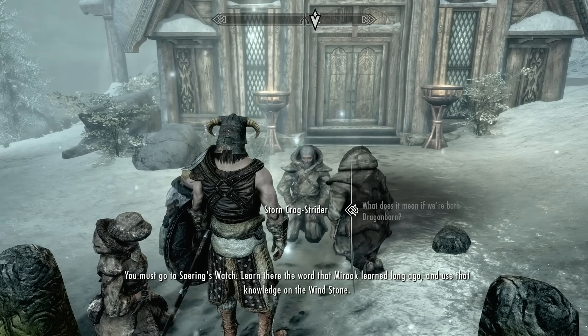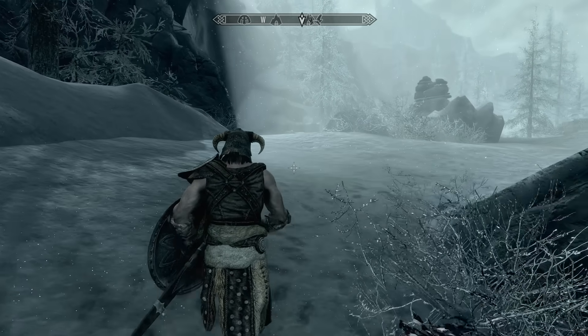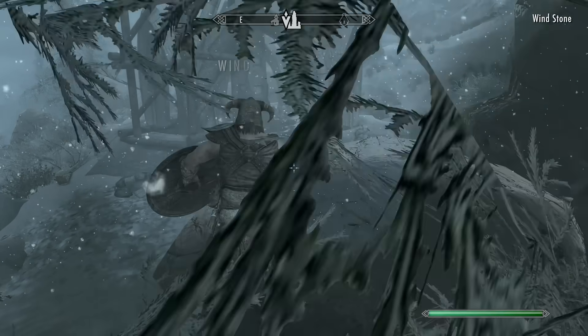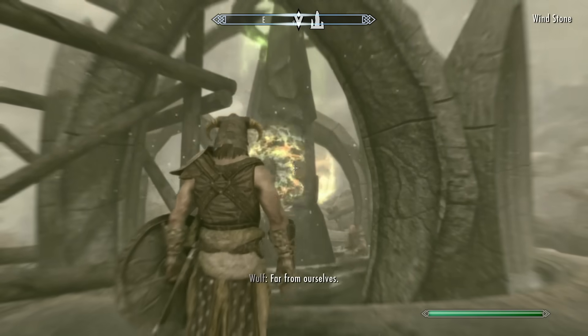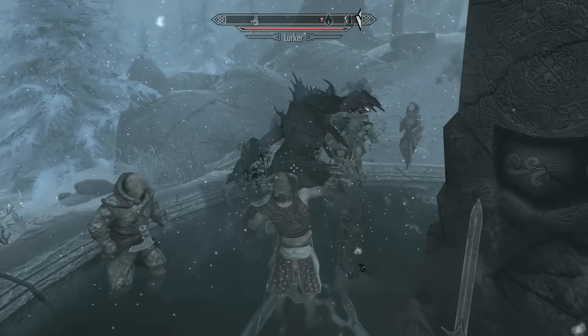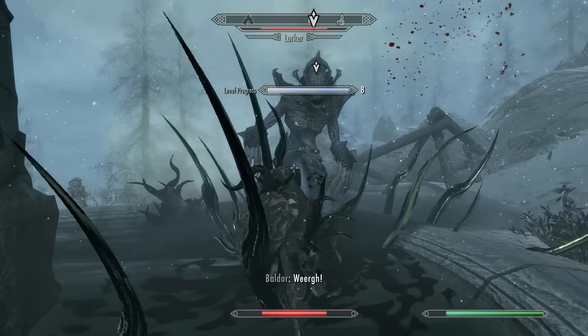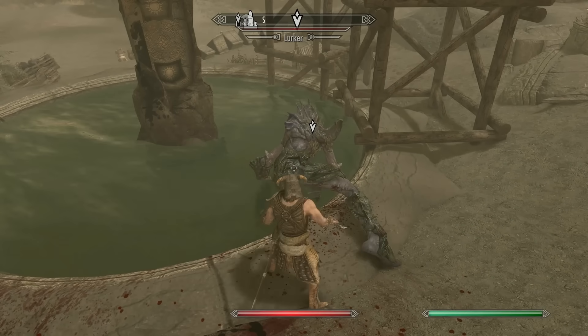But to do that, I need to learn the Bend Will shout. So I head over to Saering's Watch to get it. After learning the shout, and Miraak half-inching a dragon soul from me, I spend the next 30 minutes trying to break the Wind Stones. Because once you use the shout on them, a lurker appears to defend it. They are tanky as shit and they dish out a ton of damage. After more deaths than I can count, eventually I manage to purge all the Wind Stones.